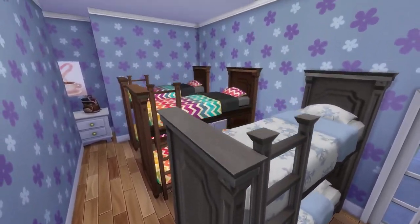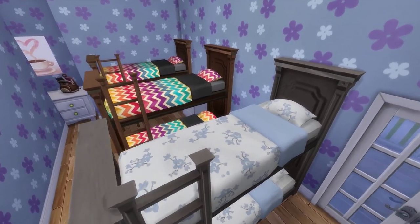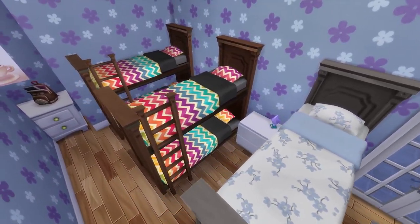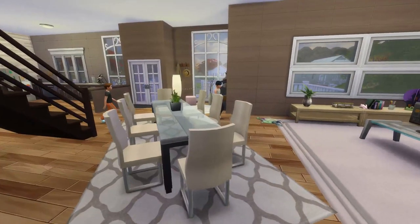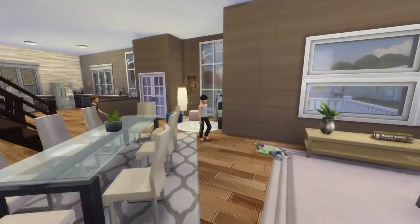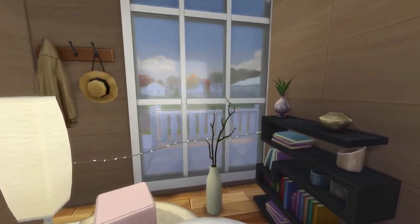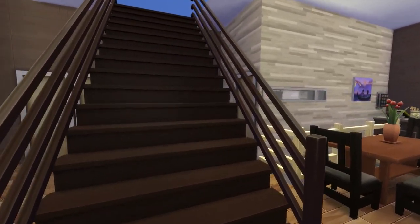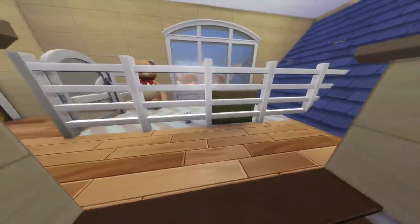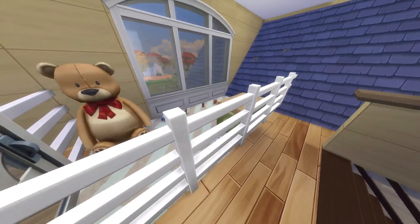Here's another kids' bedroom. I think it's a bit unnecessary to have three bunk beds — we did overdo it on beds — but you can never go wrong with too many beds. Eventually we'll get the mod that allows more than eight sims in the house. Going upstairs now, the first thing you see is a little kids' play area with a cute fence I added.